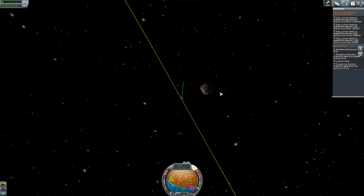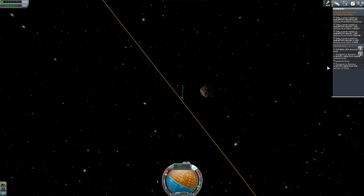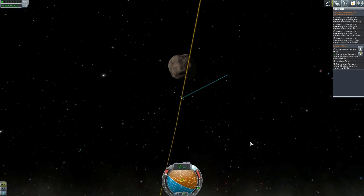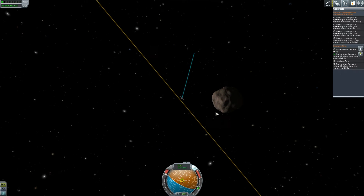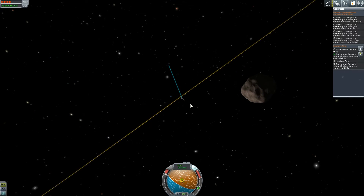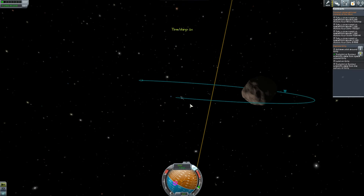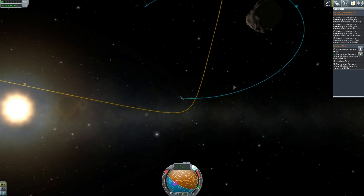Look at the weird angles being created there — some sort of graphical glitch. I kind of overshot the periapsis of Gilly, so I needed to do an emergency braking procedure in order to be swallowed up by the absolutely minuscule gravity that is evident on Gilly. You'll see what I mean by the small amount of gravity later on in the video. Here's my weird approach to it.